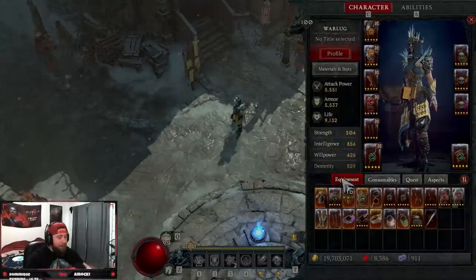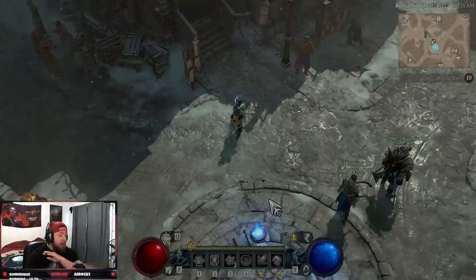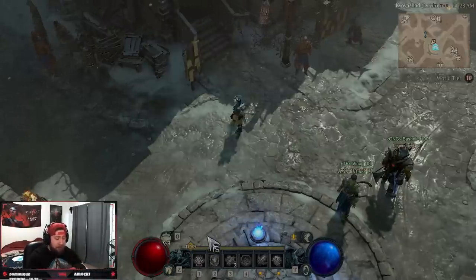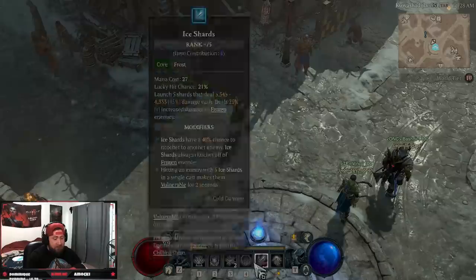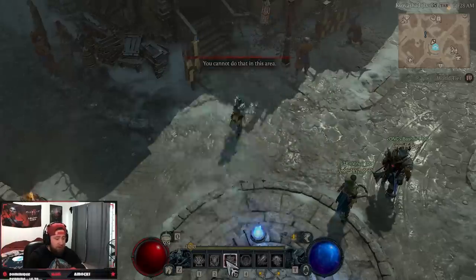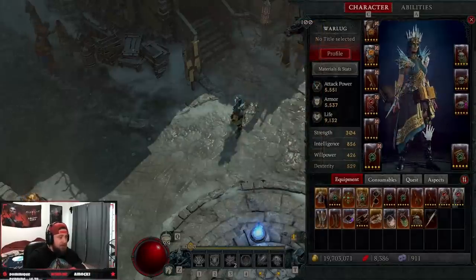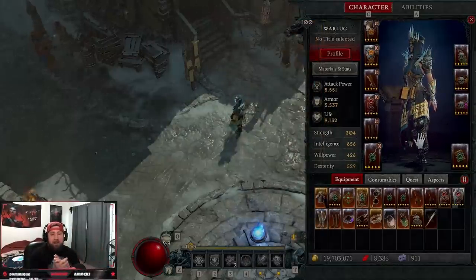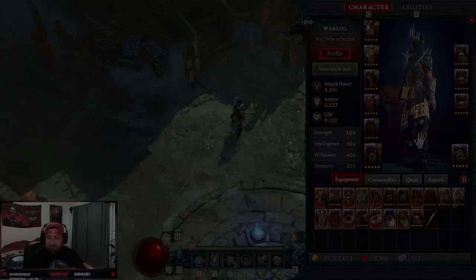That is the build for my Blizzard Ice Shards Hybrid — really strong and super fast. The rotation goes smoothly: Teleport in, pop Ice Armor if needed, drop Frost Nova, hit Blizzard, and blow everything up. Or drop a Blizzard first, Teleport in, Frost Nova, and they all die. It's absolutely insane. Like the video, comment below, let me know what you think, and subscribe if you're new. Stay gaming, and I'll catch you guys in the next one. Peace.